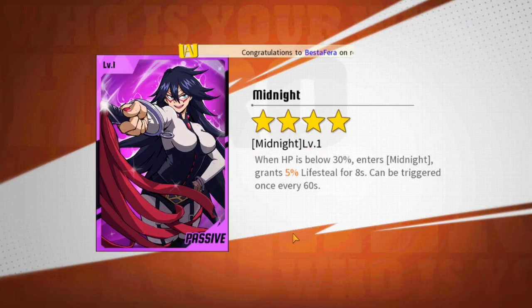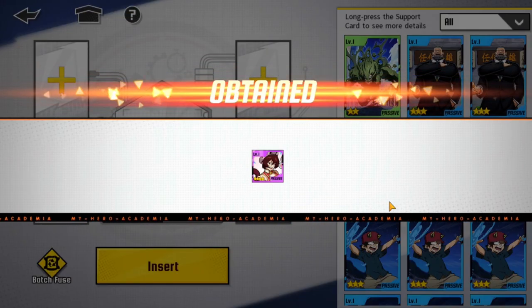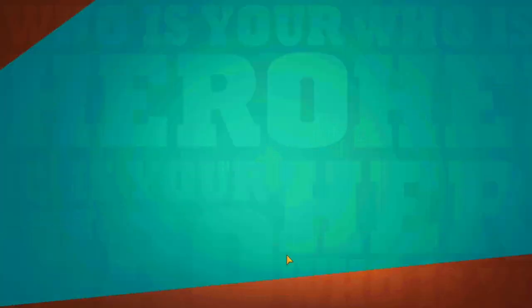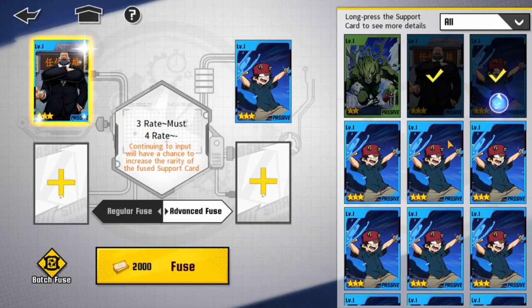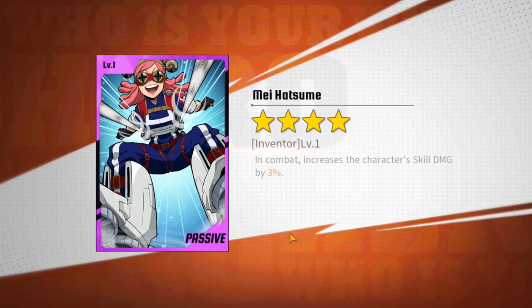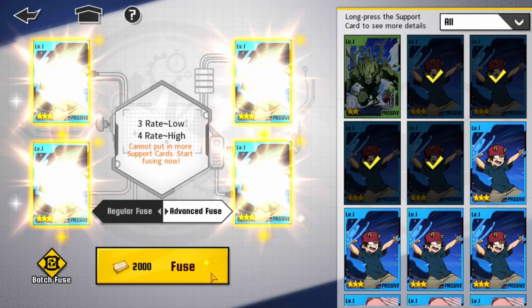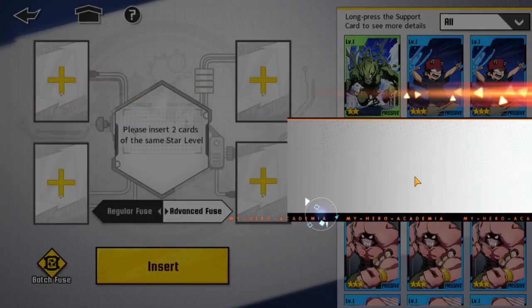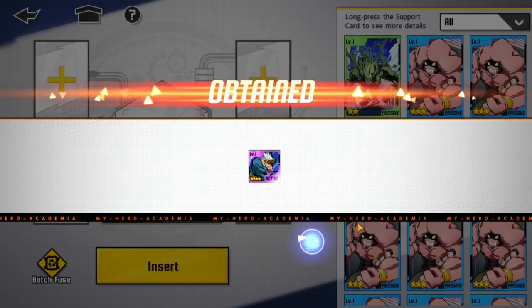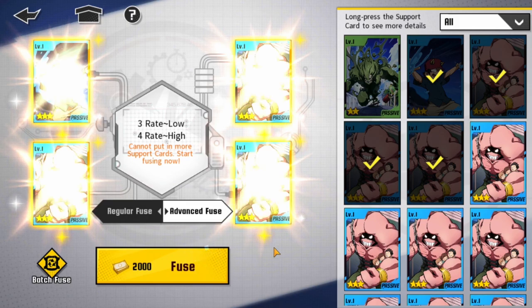Let's go for another 4-star — and we did it! We got a Midnight, which is probably going to be fused later. We're getting kind of lucky with this — moving on up. Another one. Yeah, that card's getting fused away instantly. We can't always hit it — it does say fuse rate high. We got another Mei Hatsume, and it increases the character's skill damage by 3%. I might try to make one of those maxed out; it doesn't seem like too bad of a card, obviously not as good as the higher ones. We're going to have Heavy Strike again — another active card for my units. I won't use it as fodder.